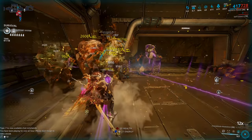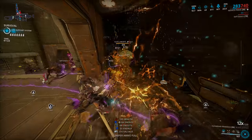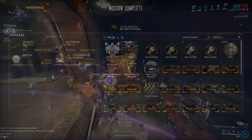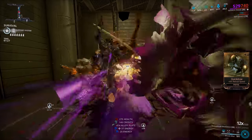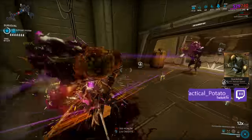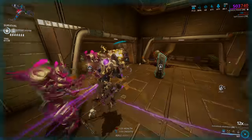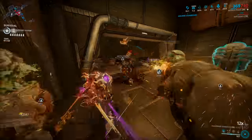36 million healing done after 90 minutes in a solo steel path survival with Nekros - 36 million, not exactly a small number. This is my Blood Altar or Shield of Shadows build for Nekros, which has a lot of different mods that bounce off one another to give him a steady supply of energy, health, and armor, and of course damage reduction from having his shadows active. An hour and a half of solo steel path survival is nothing to be sniffed at with any warframe, let alone one that can give you heaps more resources.